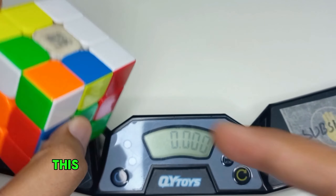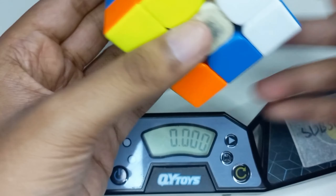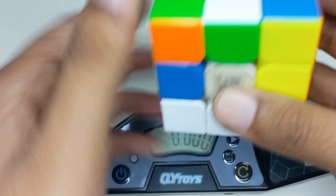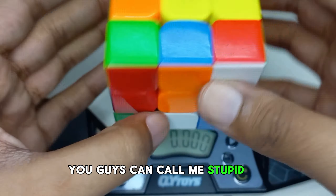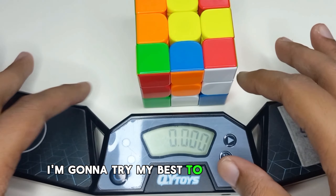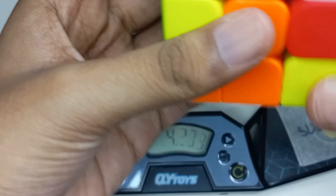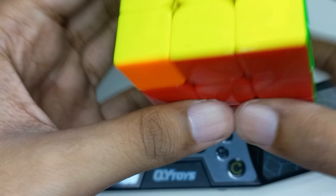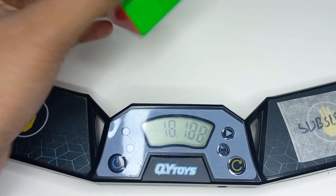This is the seventh and last scramble, given by Snowman Cubing, and he says it's the luckiest scramble. I can see there is an easy white cross, and yellow has a pair. I'm gonna do white cross. This is the last solve so I'm gonna try my best to get a sub 20.